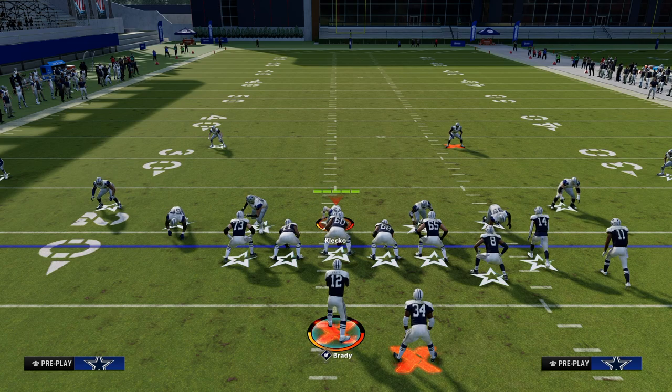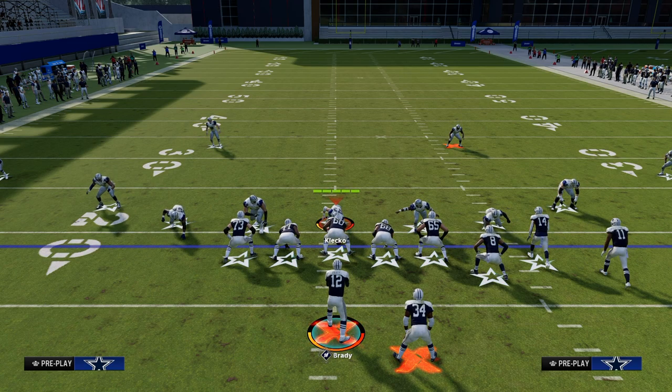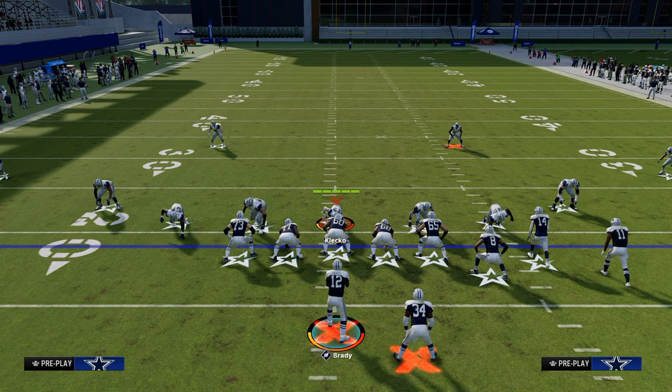Our power play created a nice high-low read on the right side, and our counter play is going to create a high-low read on the left side with a little bit of a high-low read in the middle of the field to put stress on the user.